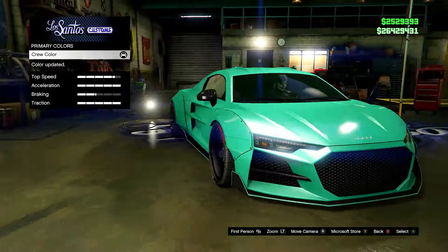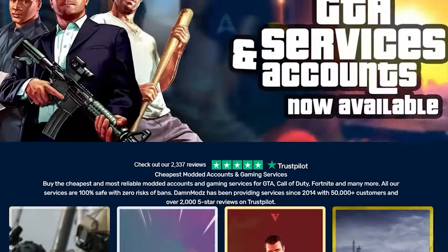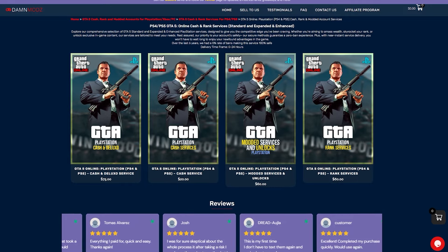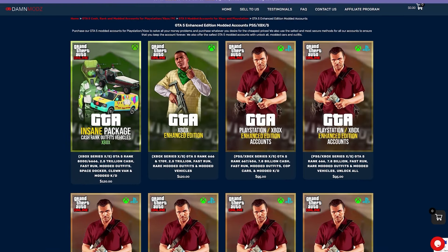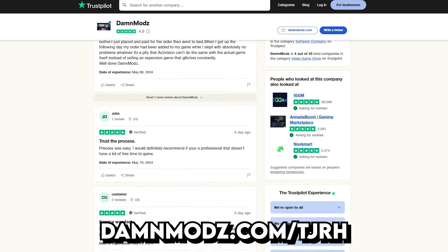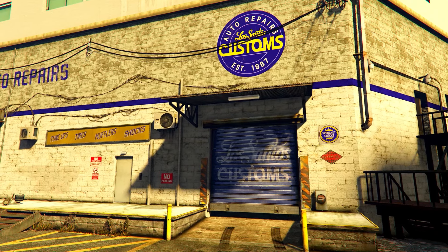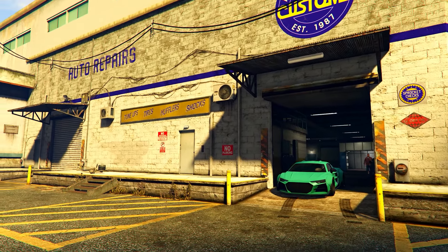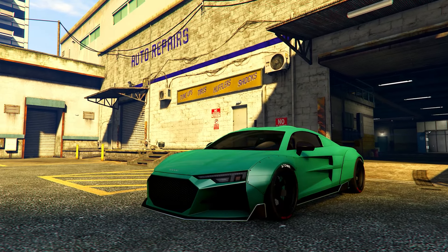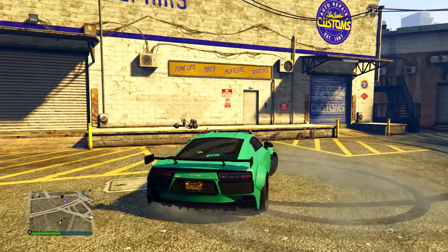Next up we have this turquoise color — the hex code will be on the screen right now. This color is pretty unique. I've got the ice white pearlescent on it once again, but you can do it without of course. I'll show you it in the daylight — it's the evening so you can't see it in its full potential, but you can see it looks like a nice color. Not much else to say about this one, so we'll move on.